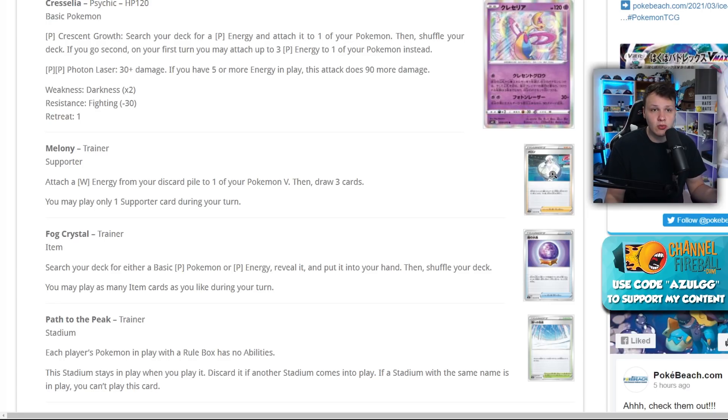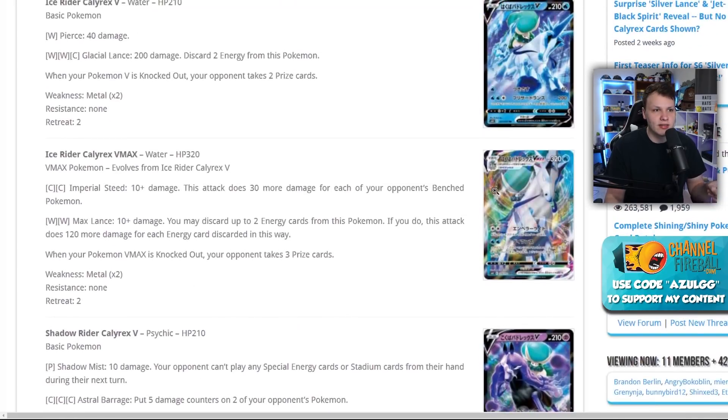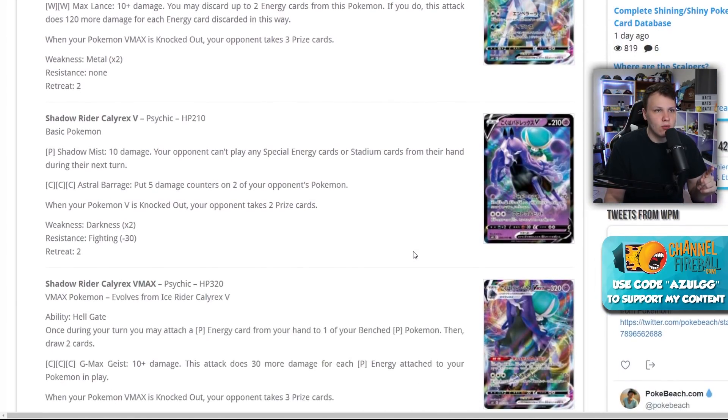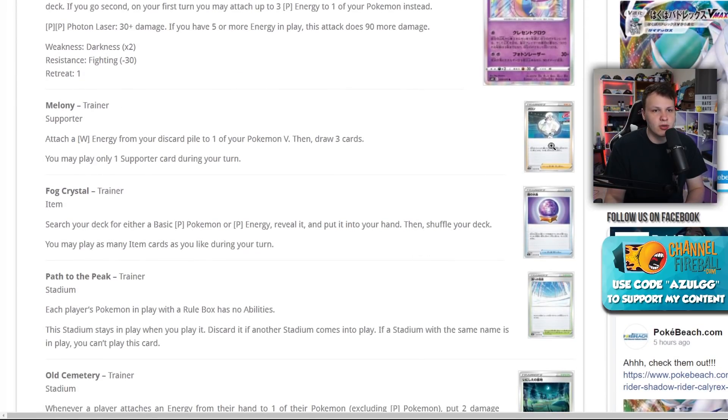In an Inteleon VMAX deck, maybe you don't play Frosmoth anymore — you accelerate through Melanie instead. If you go second, turn one attach, turn two Melanie plus attach, and just use Melanie from there. Inteleon could potentially thrive without Frosmoth, which would be really cool. But with the Ice Rider the Metal weakness is just a bit too much.